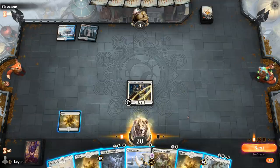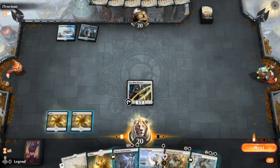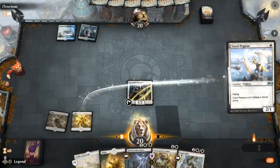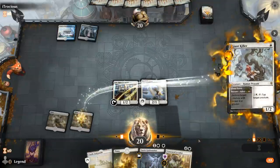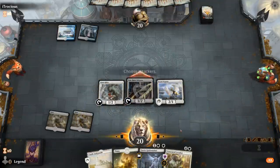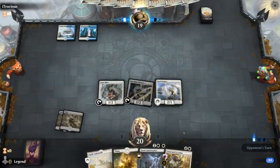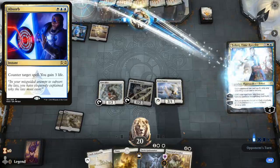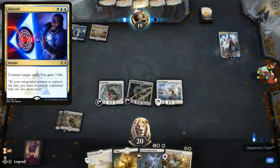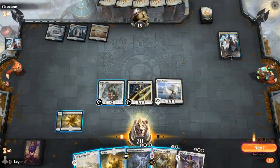If they have a sweeper, we're in trouble — the hand doesn't really beat it, so I just have to hope they don't have it. Absorb would also be pretty effective countering the Loxodon. The Faerie plays — that's never a good sign.